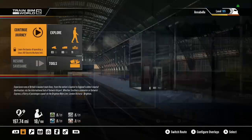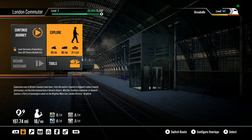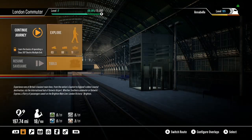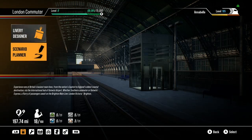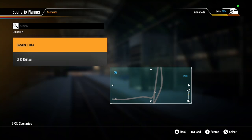The one we're going to look at is from London Commuter. If you want to find your scenarios, what you need to do is go into the route you're going to do them on — which is London Commuter for me — go to Tools, go to Scenario Planner, and then as you can see here, I've got the Gatwick Turbo and a CL33 Rail Tour.